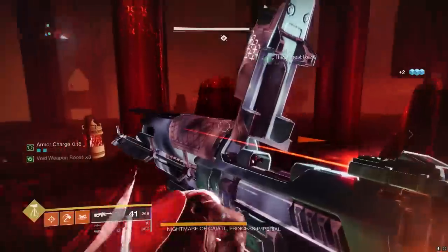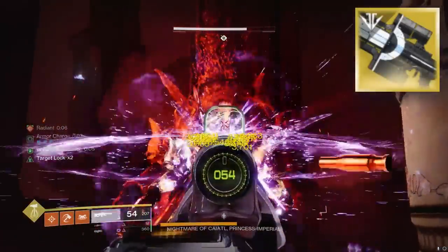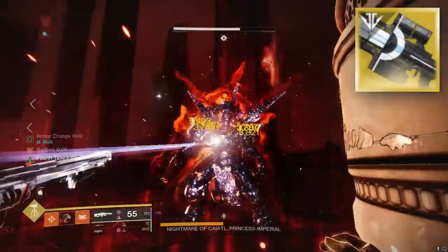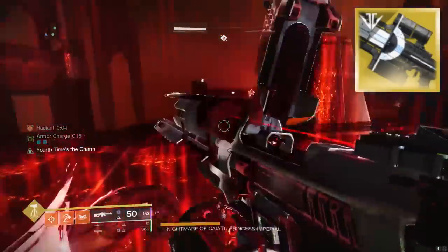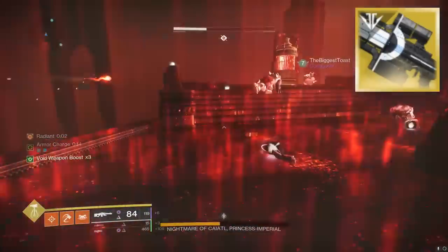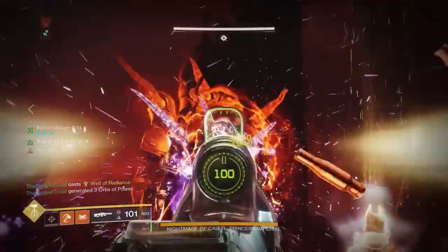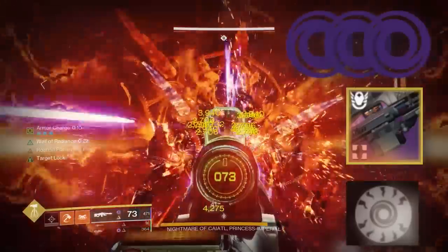If you want to sneak in a little bit of extra damage, slot on the Izanagi's Burden Sniper Rifle in your kinetic slot because we have Overcharge Sniper Rifle. Load up a Honed Edge x4 shot before each bell and then fire it before you switch to your LMG. The Izanagi shot will do about an extra 140–150k bare minimum. Don't forget to put on Triple Void Surges because we want that LMG to be doing extra damage.